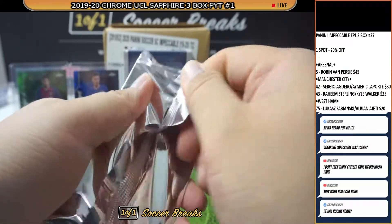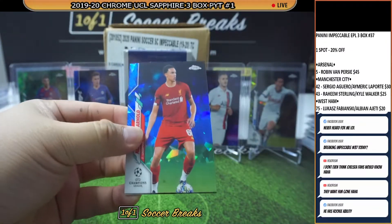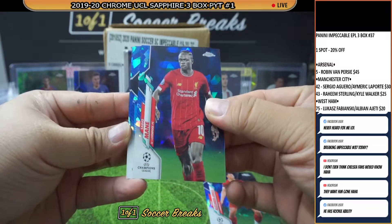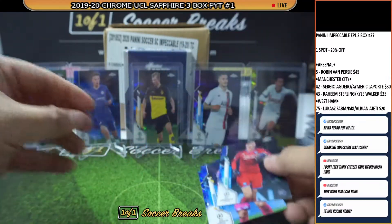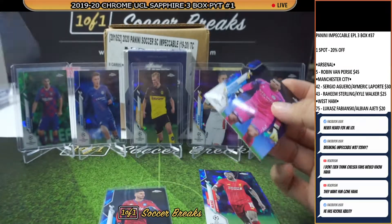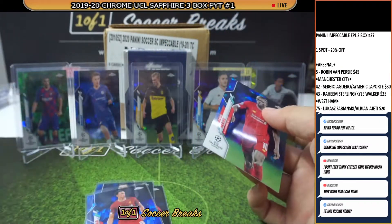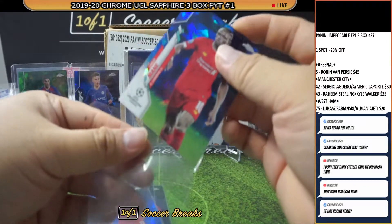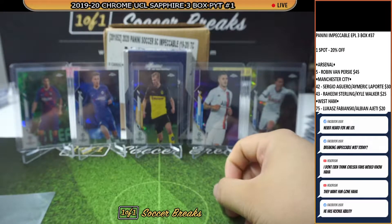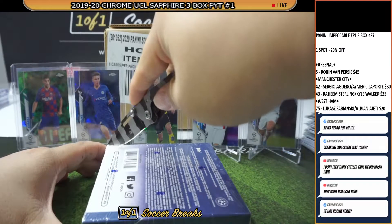Right, final pack of box 2. We got Trent Alexander-Arnold for Liverpool, a Sadio Mane for Liverpool, Alex Merret, as well as Addison — two goalkeepers, two Liverpools. Alright, that is box number 2, and we've not seen Fati yet. Where, oh where, is Fati?